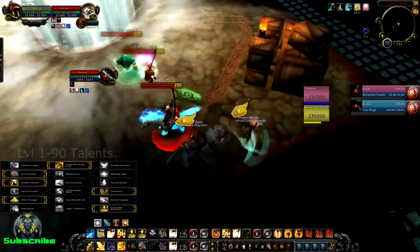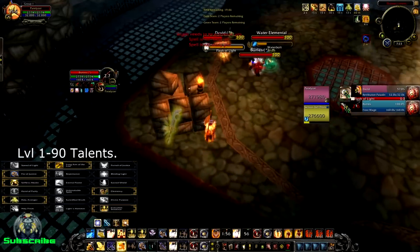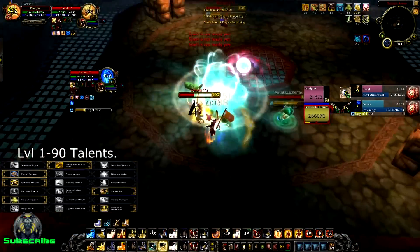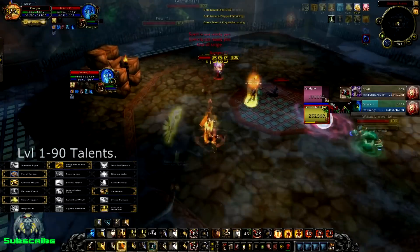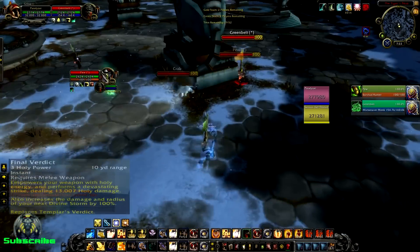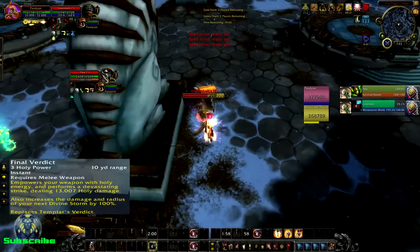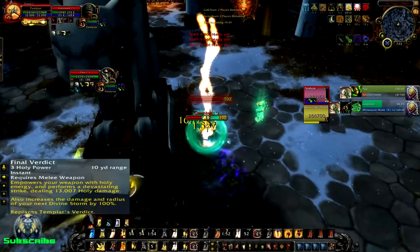Now we're getting into the bigger portion — level 100 talents. Seraphim is not going to be recommended today. It's not a very good ability currently for Ret Paladins — it's a five Holy Power ability and the stats are great, but it's just too much to stack right now. What I recommend is Final Verdict. I tried Empowered Seals for a bit — it's nice, you can do mobility things like Judgment with Seal of Truth for 15% then swap to Seal of Justice to train someone down — but with Final Verdict I no longer use Seal of Truth because it's unnecessary.